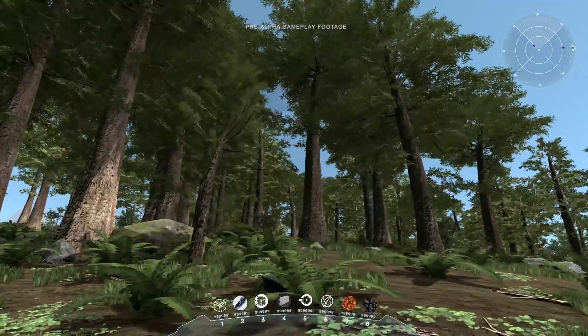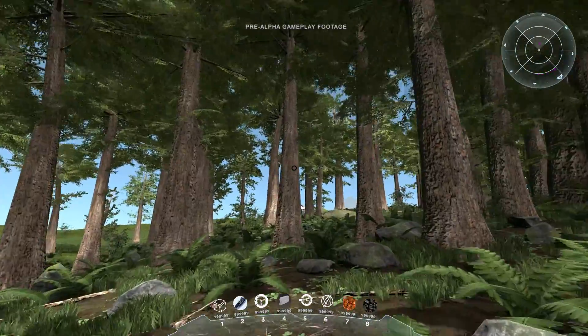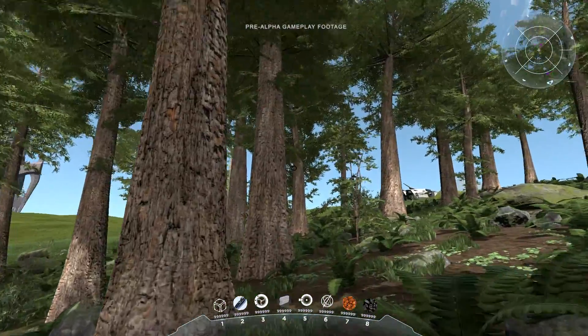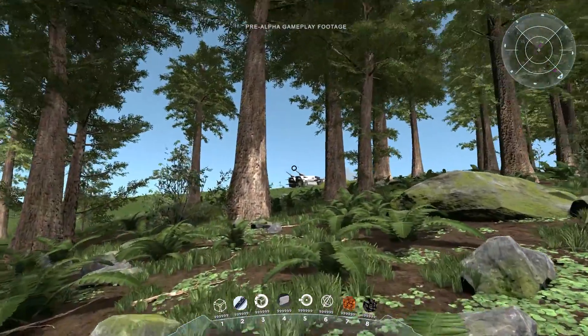I'm working now in this forest, as you can see all around us. This is all procedurally generated — that means there's an algorithm that is actually planting all those trees and things that you see on the ground. This is part of the way we create planets. There will be more about that in future videos.